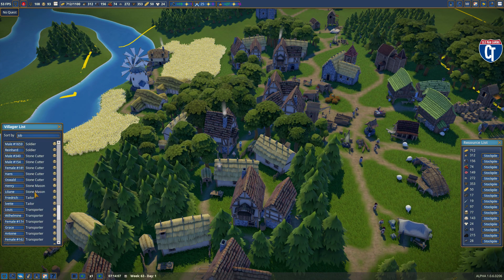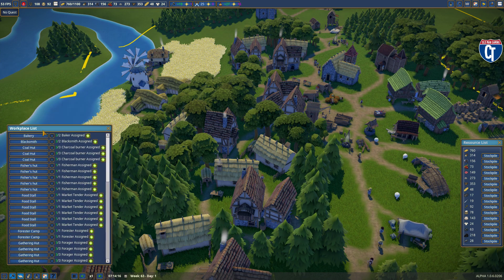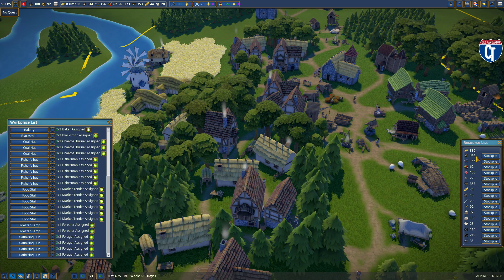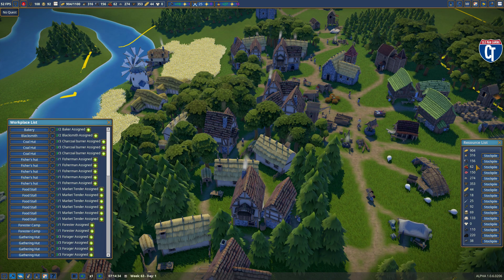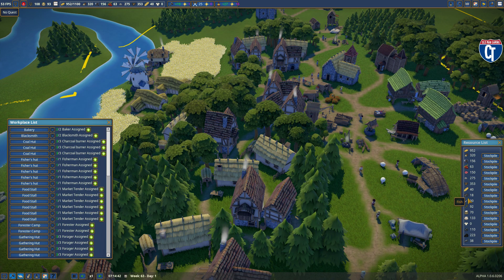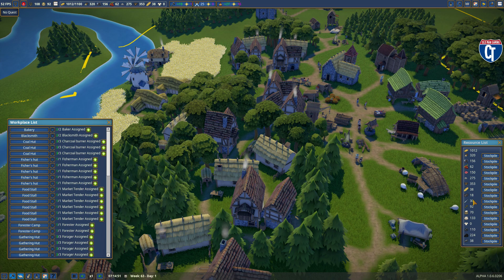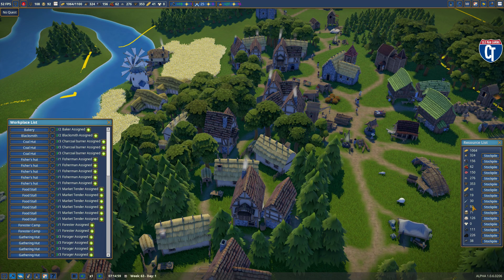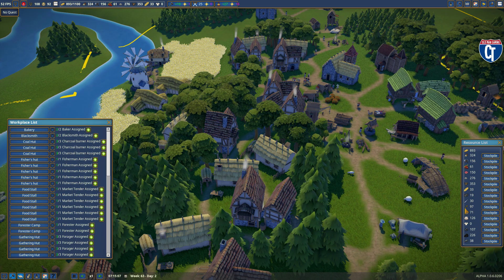Let's take a look at my jobs and resource list. I'm healthy in wood and tools. Berries has been something I've had to work hard at. I'm healthy in wool and cloth, stones, planks, and bread. Polished stone I'm not using for anything other than building. With five fishing shacks I'm finally getting better on fish. Wheat is okay — this is why I had to build another farm because I was struggling to keep up. Flour is staying ahead of the wheat curve, which is good. Bread comes from wheat to flour, and flour plus water makes bread.